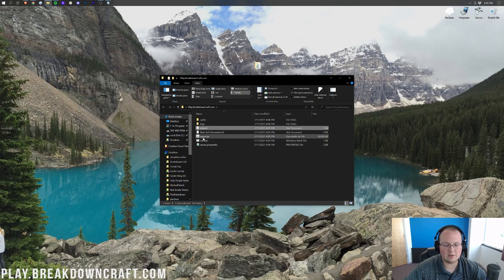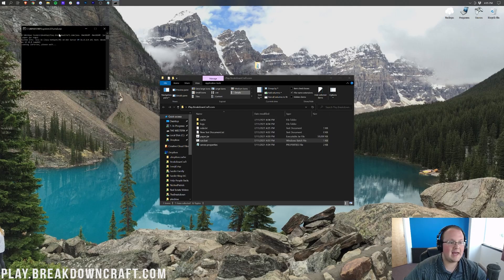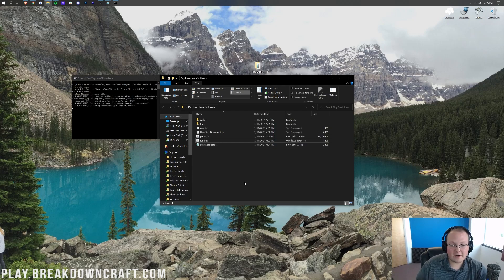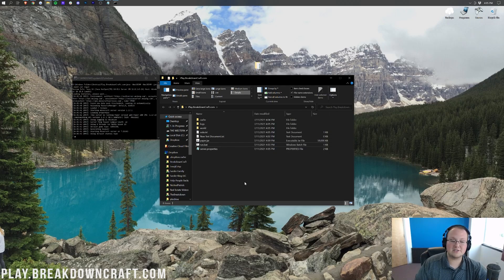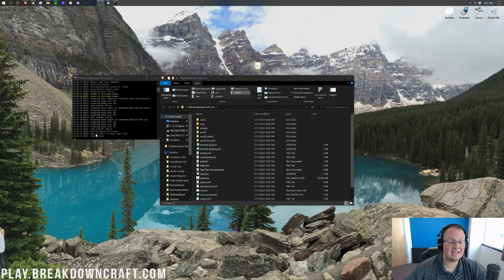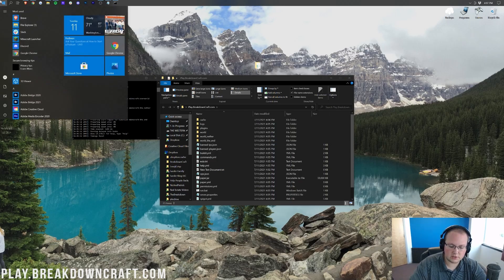Now come back and double-click the run.bat file again. With the EULA agreed to, this will go ahead and start your server right up. I'll do a quick jump cut until the server is up. There we go — you'll see 'Done' in the console, which signals the server is open and live. At this point, your friends can't join yet, but you can.